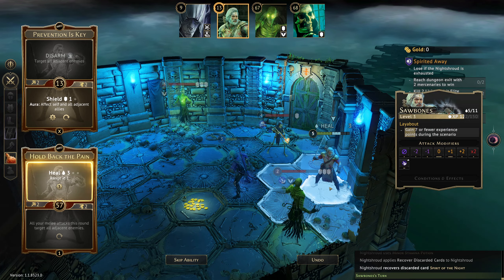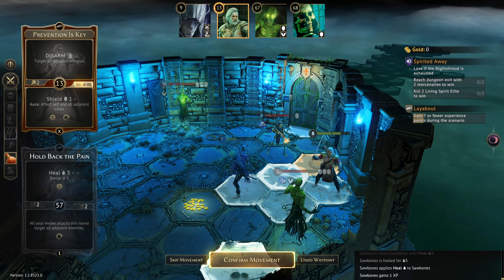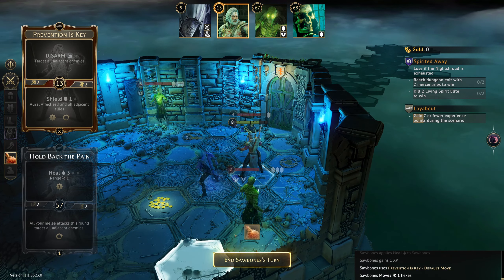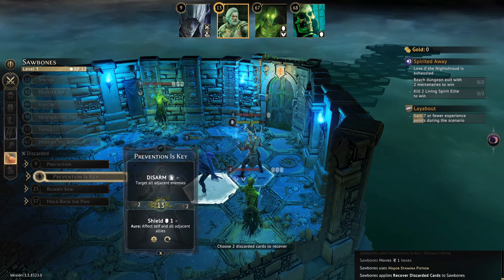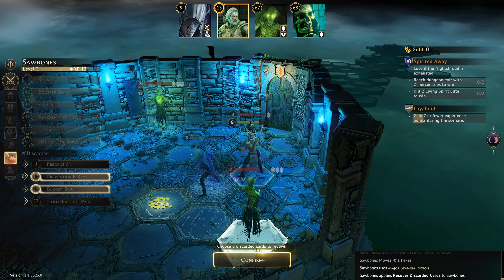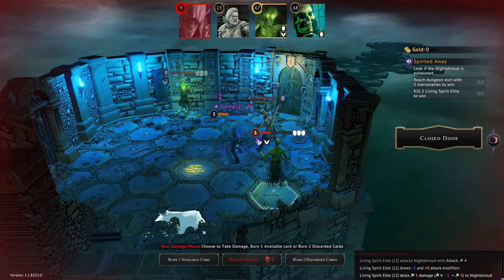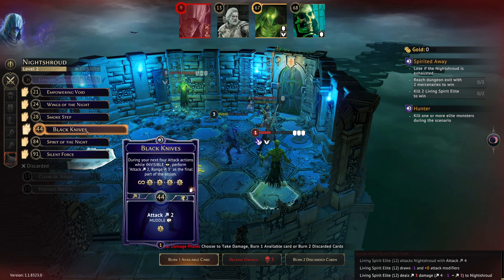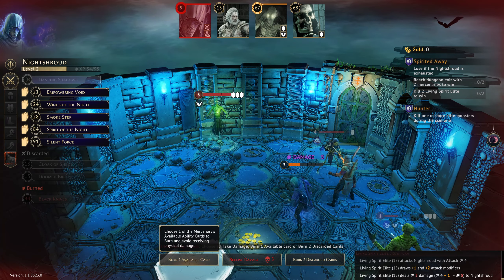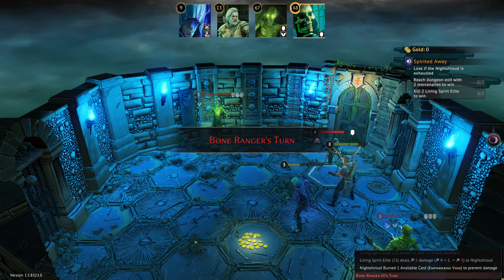We're not quite close enough — we'll have to do it on us and kind of get in the way. Let's get Bloody Sore back and Prevention is Key. This is very painful — we will burn Black Knives. Oh, this is a bad turn — burn Empowering Void. I handled that so badly.